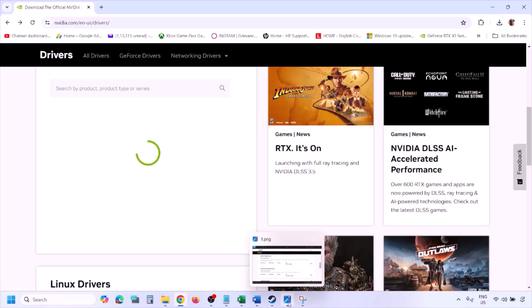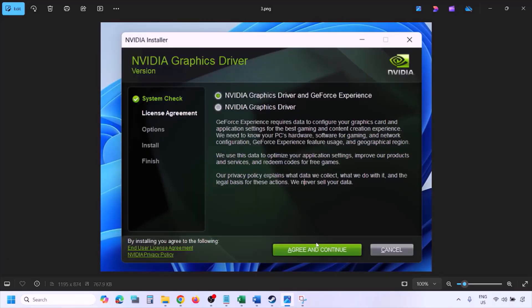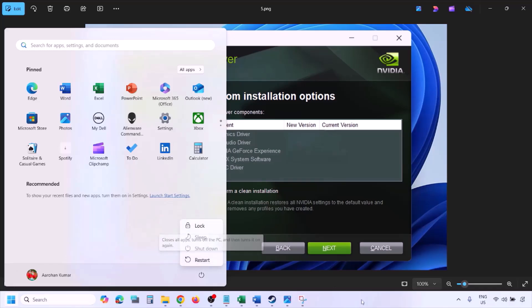Click Find. You will see the latest GeForce Game Ready Driver. Click View, then Download, and let the download complete. Run the EXE file, click Agree and Continue, select the Custom option instead of Express, click Next, and on the next screen put a check on 'Perform a Clean Installation.' Click Next and let the installation complete. Once done, restart your computer and launch the game.